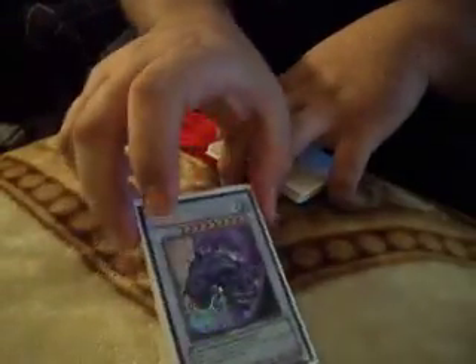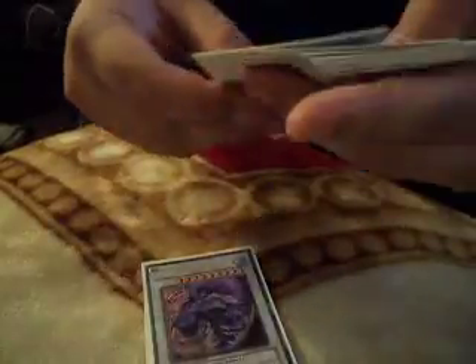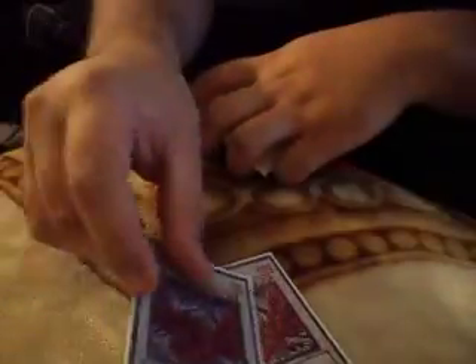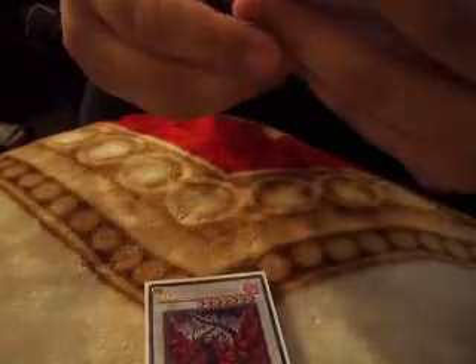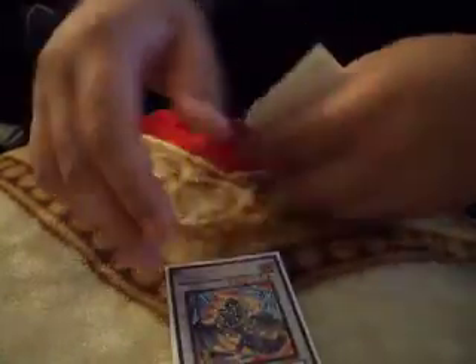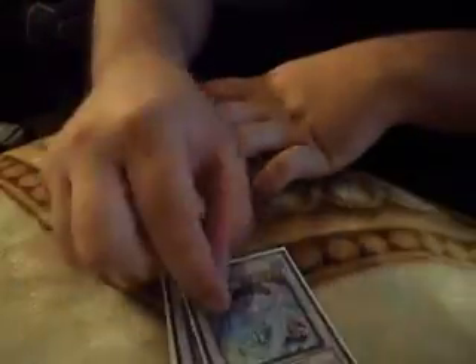I don't have Trishula, so Mist Wurm. Scrap Dragon, Colossal Fighter, and Stardust — all level 8 Synchros. Double Black Rose Dragon because I could just blow up the field for no reason to clear all those cards. Iron Chain Dragon — I still don't really like Dodger Dragon, I prefer Iron Chain. Brionac, Cataster, and 2 Formulas.